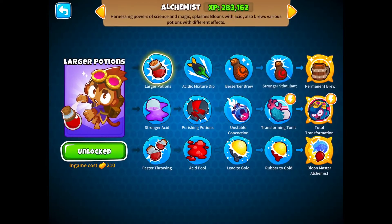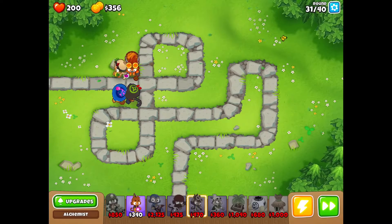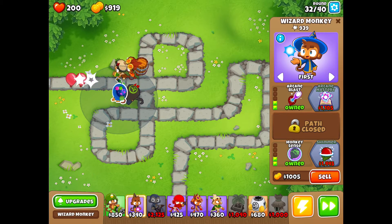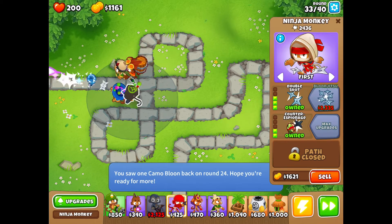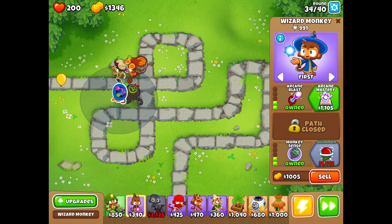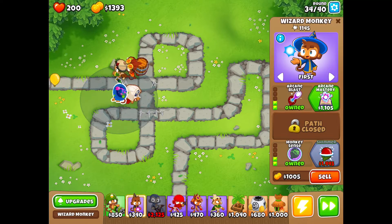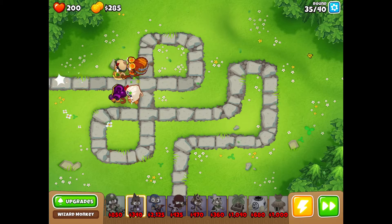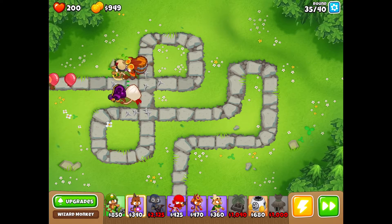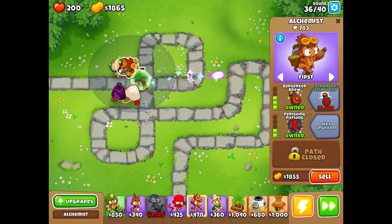We got Berserker Brew there and we're going to try to get Stronger Stimulant. Since Shimmer is a better version of Counter Espionage on the ninja monkey, we're going to sell that and reposition. This time we're going to do Crow Drops, which should be good — it's basically like a spike factory. We're also going to get him to Balloon Jitsu so he can have better abilities without double-counting Counter Espionage.